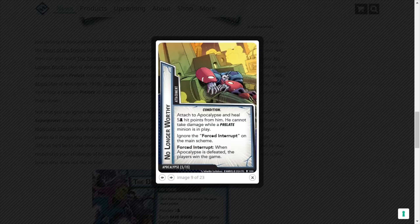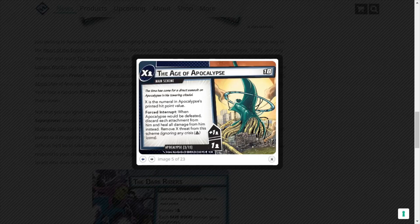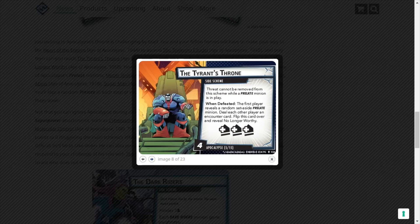Then we get No Longer Worthy. Attach to Apocalypse and heal five hit points per player from him. He cannot take damage while a prelate minion is in play. Ignore the force interrupt on the main scheme. When Apocalypse is defeated, the players win the game. So the force interrupt — the reset — is ignored, meaning Apocalypse can actually be defeated now.